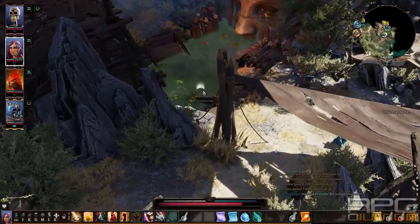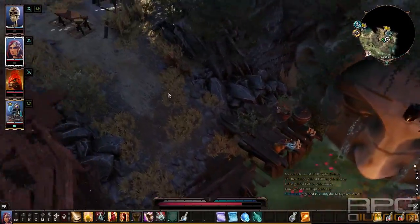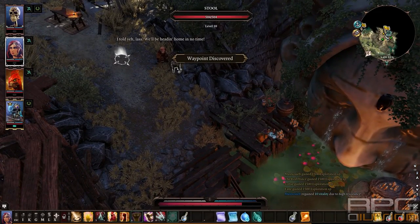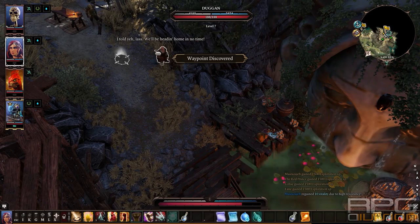While at the sanctuary, go over here near this statue and talk to these two dwarves — Dagan and Leia.